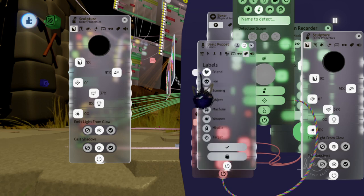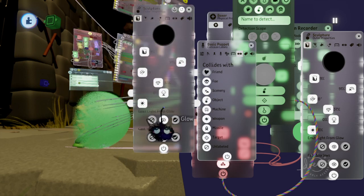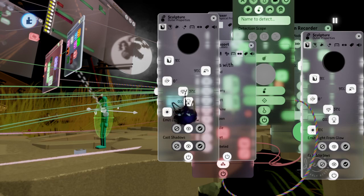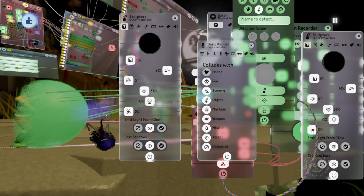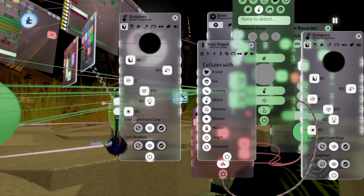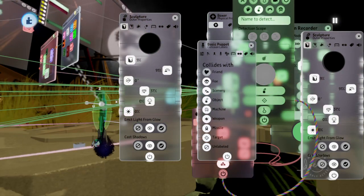How you do that is you would turn off whatever the character's label is — you would turn that off for this guy and for whatever else is going to be sensing the characters. So whatever label this is, you want to turn that off for this. Whatever label this is, you want to turn that off for that.